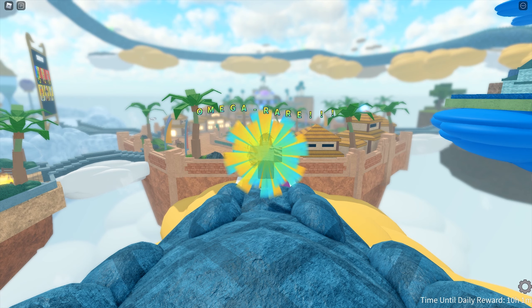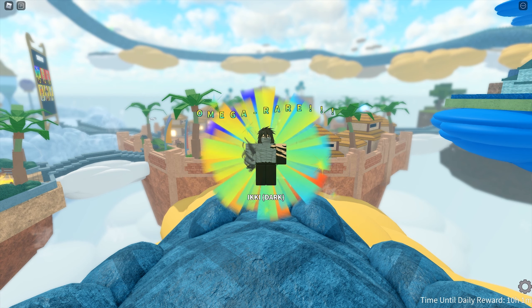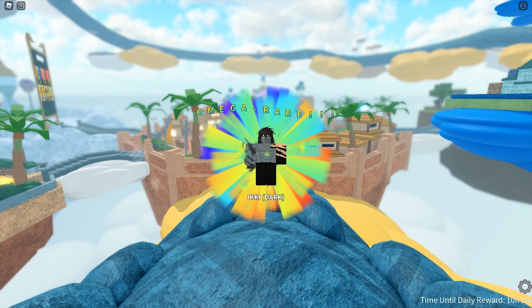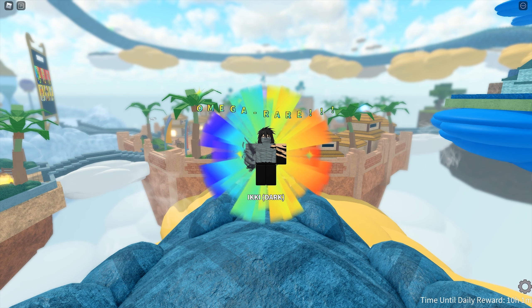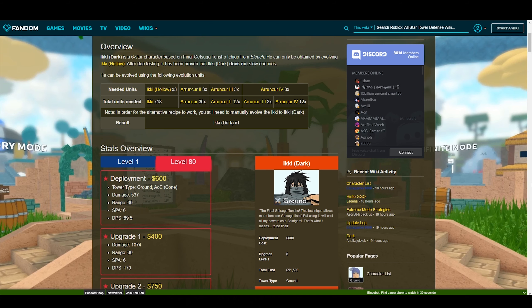The next tower is the highly popular Ikida. Ikida is the Final Getsuga Tenshou Ichigo from Bleach. You would have heard many complaints about the 6-star Ichigo by now. The 6-star Ichigo cannot be summoned — you can only acquire him by evolving 3 five-star Ichigos with a lot of borders. Yes, I mean it — you will need a lot of different versions when acquiring him.